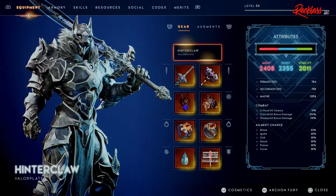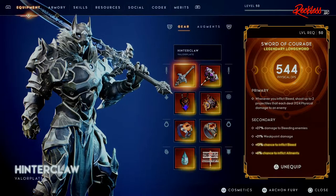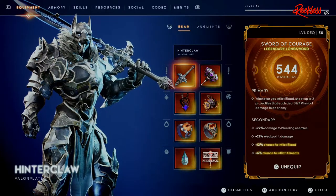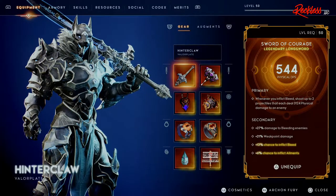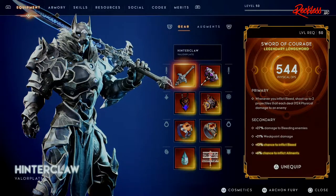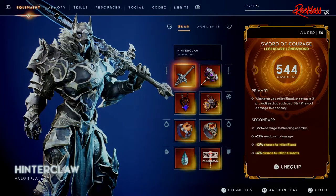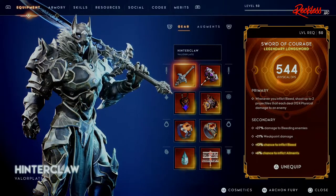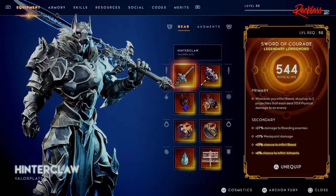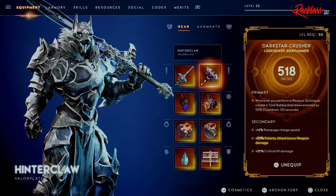For the Valor Plate it is Hinterclaw. For the primary weapon I'm using the Sword of Courage — physical DPS. The primary on this is: whenever you inflict bleed, shoot up to two projectiles that each deal 3,124 physical damage to an enemy. Physical damage's ailment is bleed, so by doing physical damage you can cause bleed. For the secondary we have plus 27 damage to bleeding enemies, plus 21 weak point damage, plus 13 chance to inflict bleed, and plus 6 chance to inflict ailments.